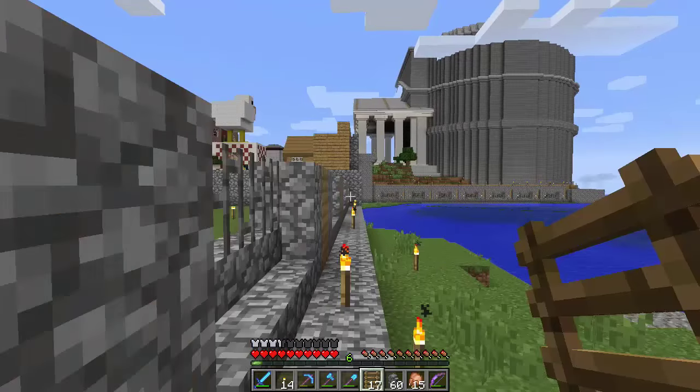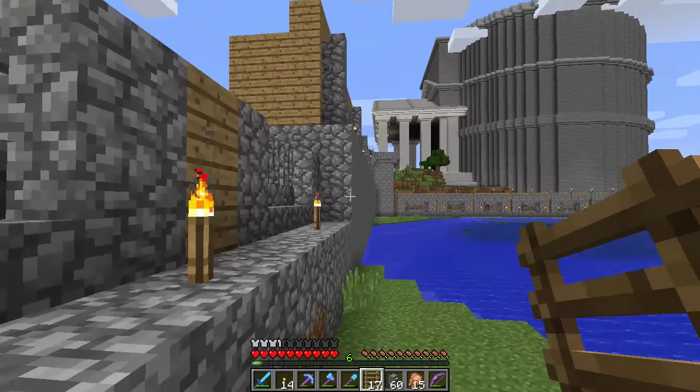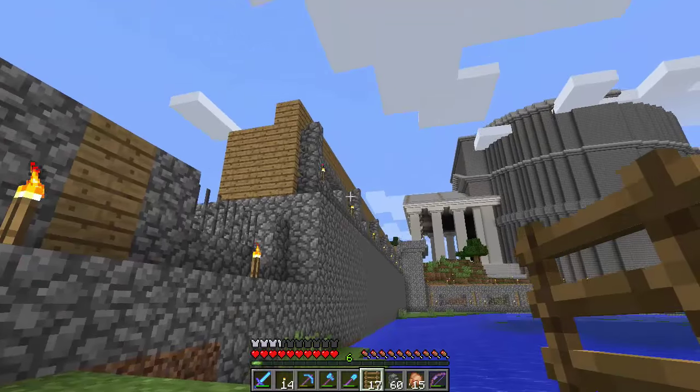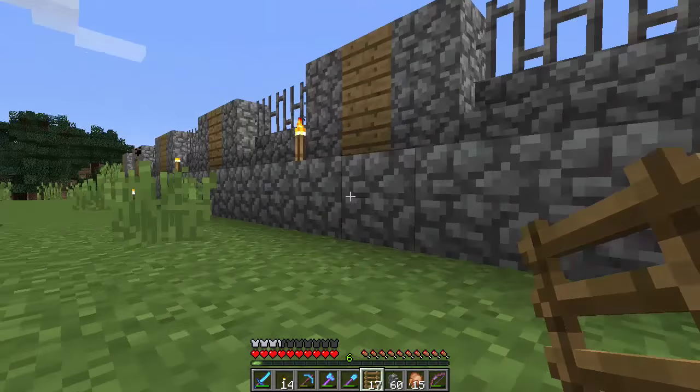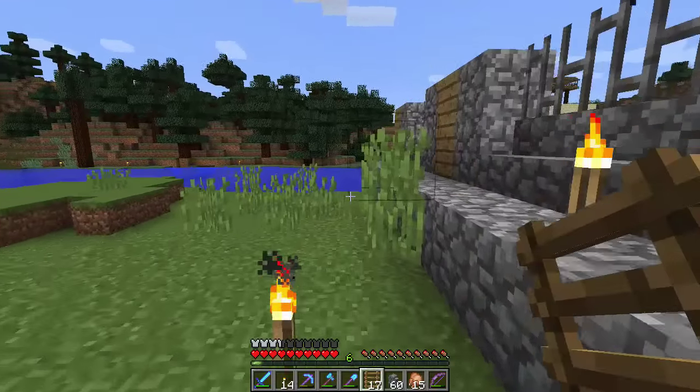Let's see what it looks like out here. We've done the bottom bit and the lights. All we need to do is put the fencing on top, the final set of lights, and that section's done. Then we'll do this section and then the diagonals.